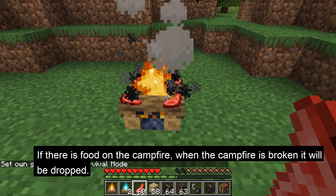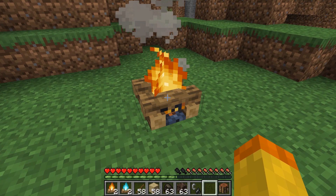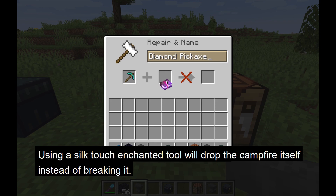Campfires can be broken with any tool or by hand, but the quickest is the axe. If you break the campfire, any food on the campfire will be dropped. However, when the campfire breaks, it will drop two charcoal, or for the soul campfire, a soul soil — basically the fuel for the campfire.